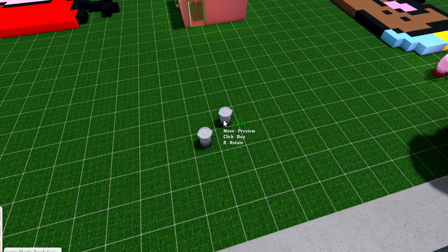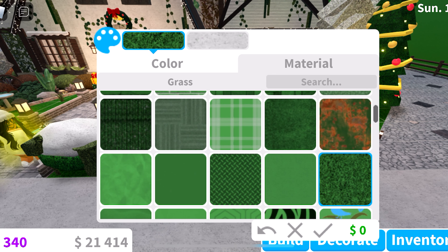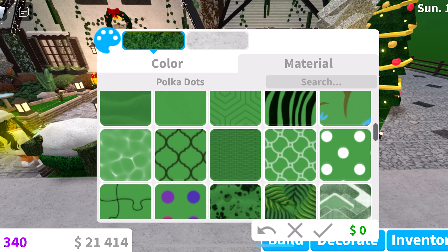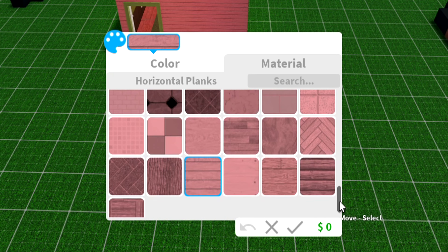Some people say that the textures look different on mobile and PC, but I don't really see a difference to be honest. It might just be the quality setting you're playing on, but for the most part the textures are pretty much the same.